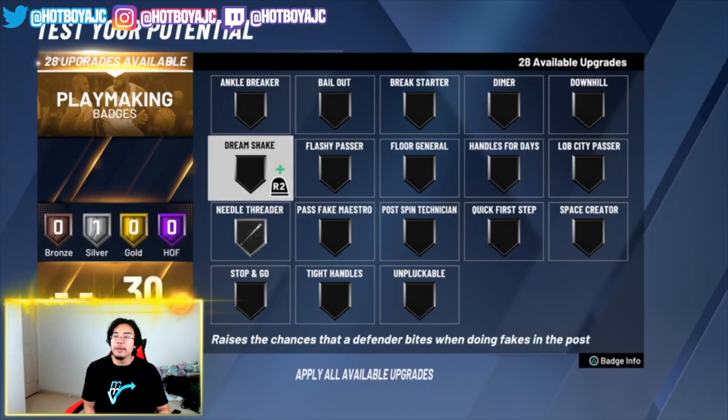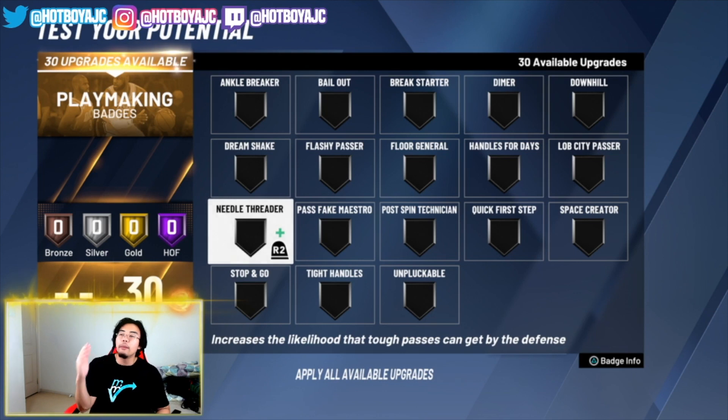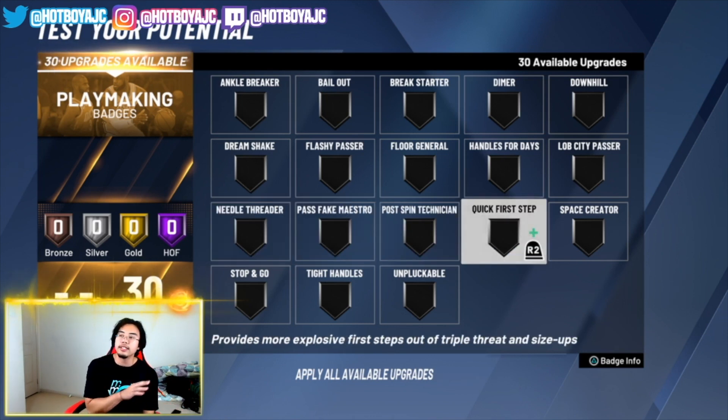Here we are in the playmaking section and I'm going to be showing you the best badges to have on no matter if you got 5 badge points, 10, 20, or whatever you are — even if you're a big man or even a guard. We're going to start off with point guards or just guards in general, probably from small forwards up to point guards, and then we'll get into power forward and center later.